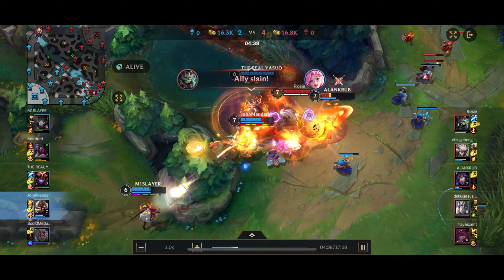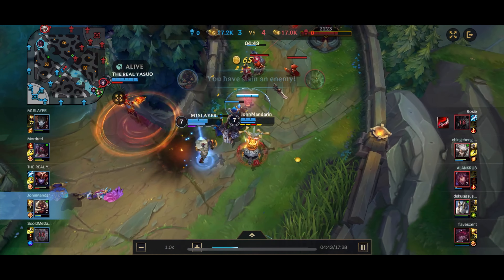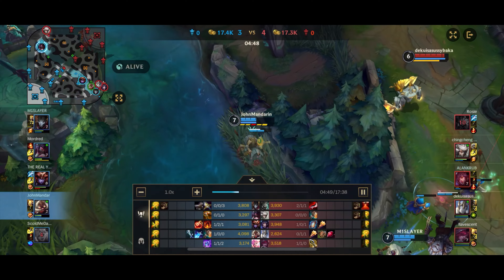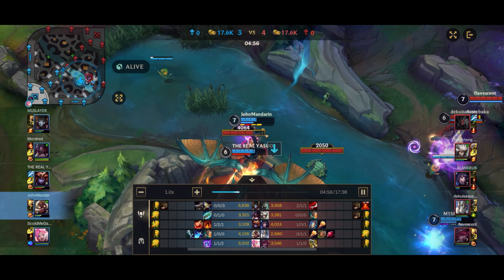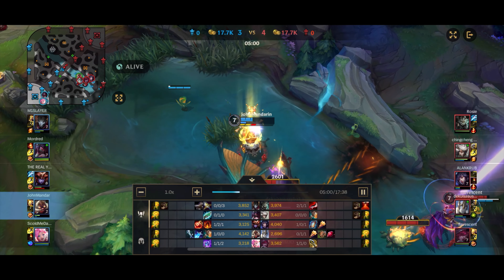I get a nice push onto Ahri, but she has Spirit Rush and gets out because of that. I flash-ward to get in range to kill Rengar, because Corki has really low range. Shyvana is going to start the dragon — without the enemy jungler this is an okay move. It's true the entire enemy team is in the area, but as long as we don't all die here it should be fine.